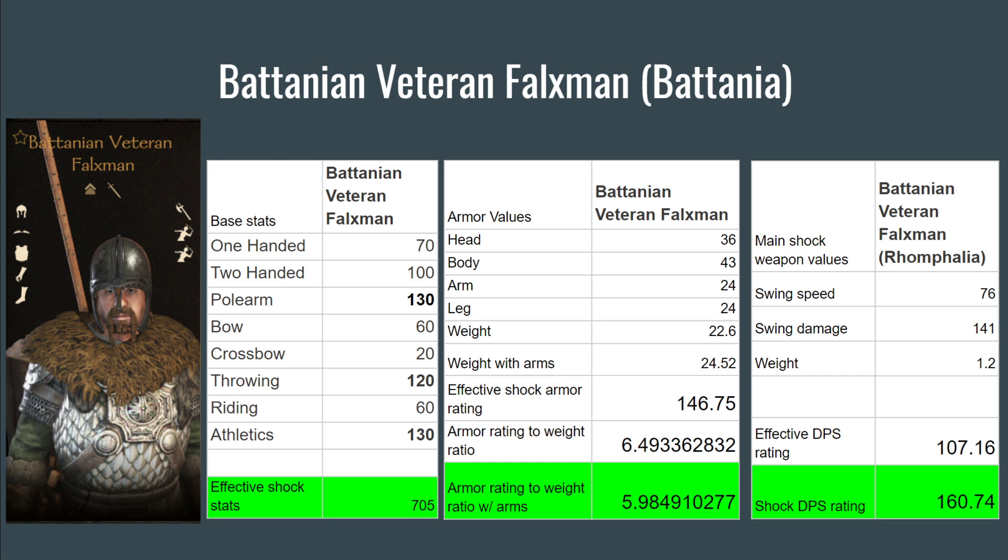For Battania, we have the Batanian Veteran Falxman — interestingly, he does not use a falx; he actually uses a polearm. His Effective Shock Stats are 705, his Armor Rating to Weight Ratio with Arms is 5.98, and his Shock DPS Rating is 160.74.